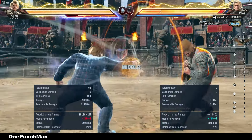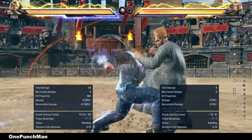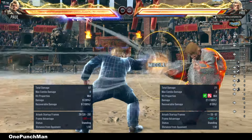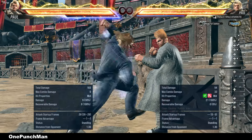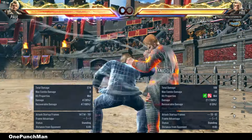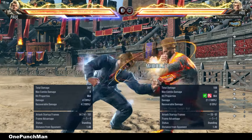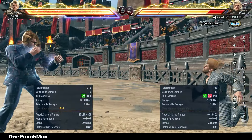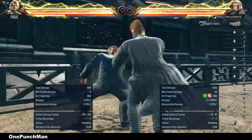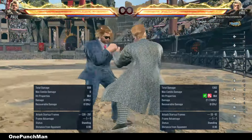In heat it becomes minus 13 unblocked, but due to pushback it is hard to punish. It does even more chip damage. Near the wall it's easy to punish. Unhit with delay or not, it gives a long-range wall splat like Death Fist. Taking side to the second hit is easy, in delay or without.